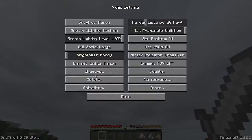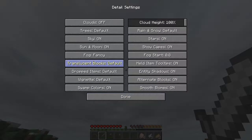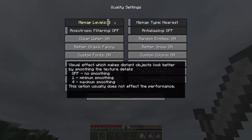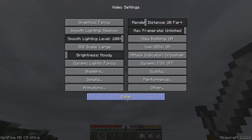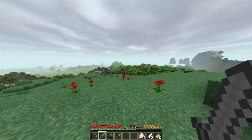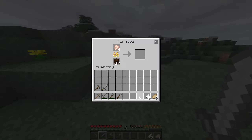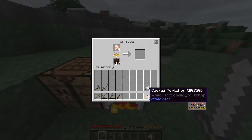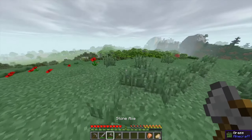Might as well keep it open to LAN. Might as well. I can tell that's... make sure everything's on here. Dynamic quality off, because I don't like it, because it's crap. I proper can't stand the dynamic FOV, which is why you'll see it doesn't change FOV when I sprint, because I really hate that. It's very annoying.